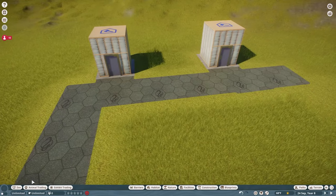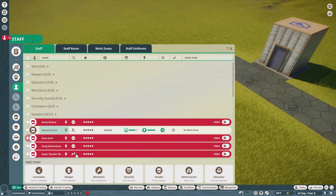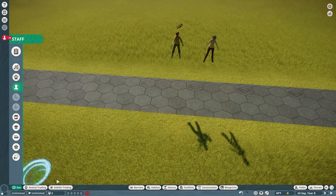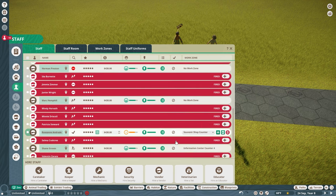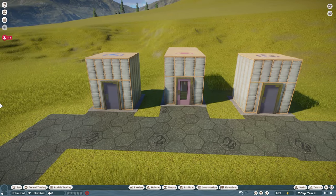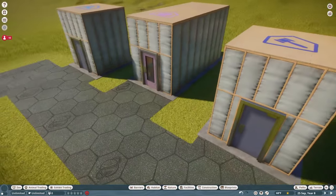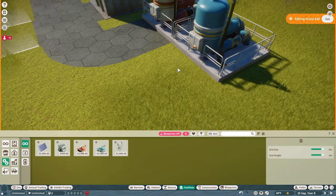We're going into Zoo, then Staff - let's hire one caretaker and a keeper. That's all we need for now. You can see all the staff I've fired who just haven't been able to leave the park yet. I'm going to quickly set up the work zone for these two. I've gone ahead and dropped down a staff room - all extremely temporary for now. I also want to go into Facilities so my animal has a proper setup.